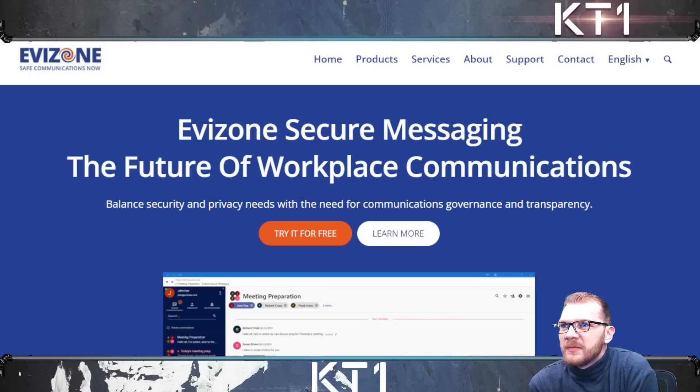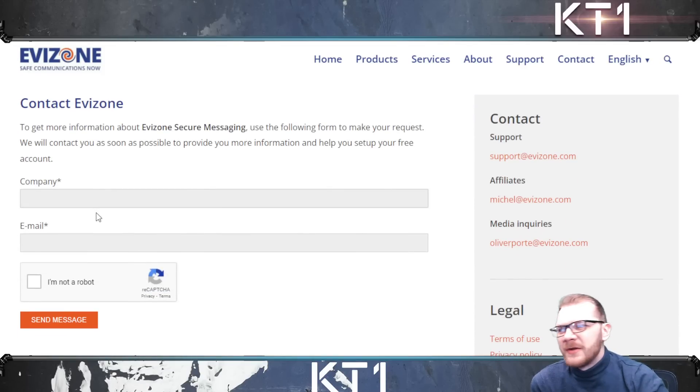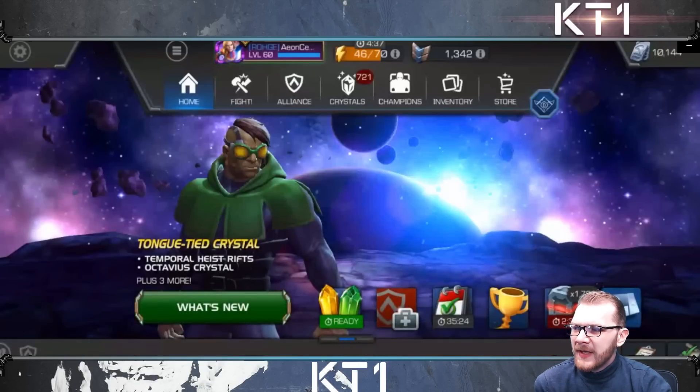Before we get any further, if you want to submit your own gameplay or you have some interesting showcases you want to share with everybody, the best way to get in touch with me is via the link in the video description below. Just tap on that link, tap on try it for free, enter whatever username you want as company name, your email, and an account will be created for you.